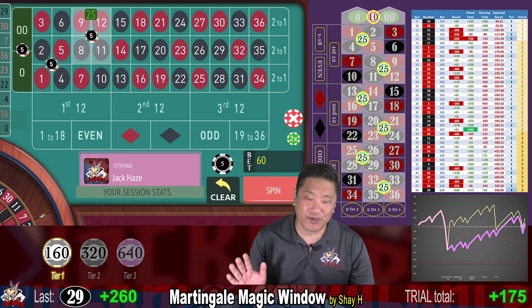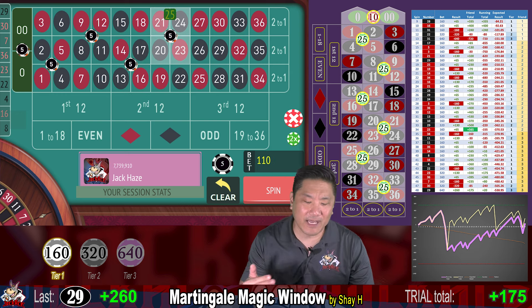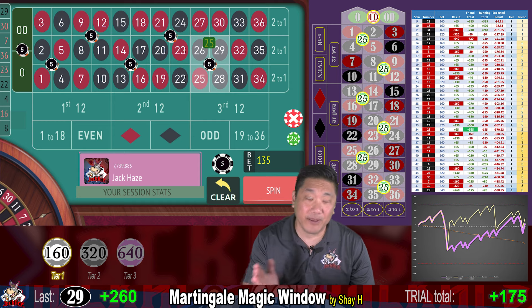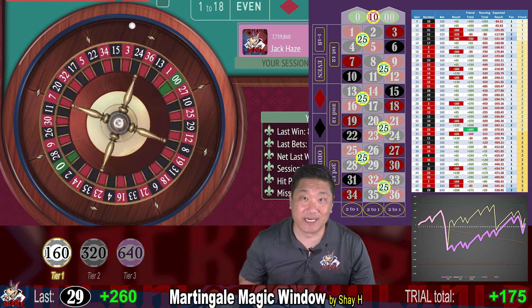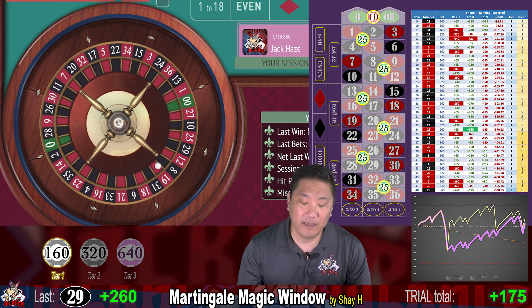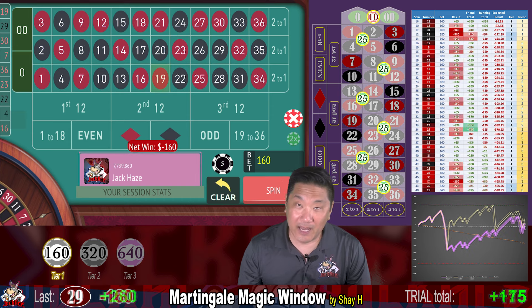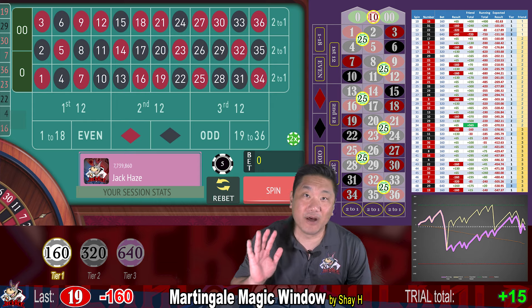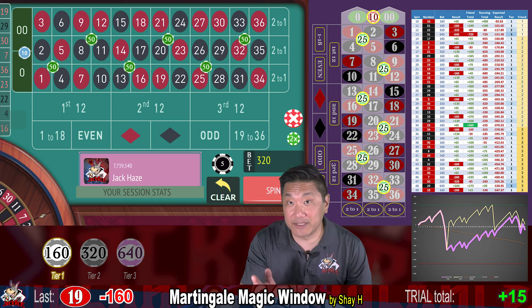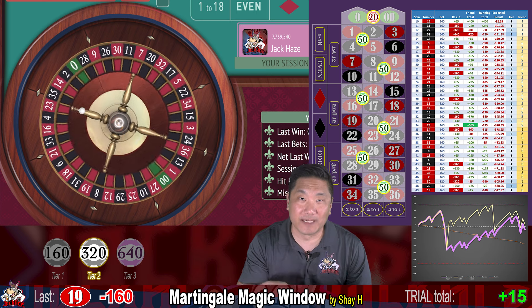This system is supposed to be Martingale, so you're supposed to reset to step one. But because you don't recover fully, I think I would be more in favor of just moving back a step — from step three back to step two instead of resetting to step one. We'll play this as the author intended as a Martingale system, so when we recover we're going back to step one.